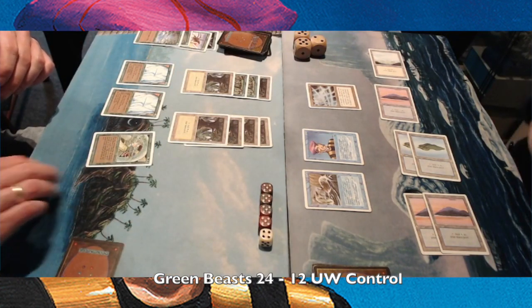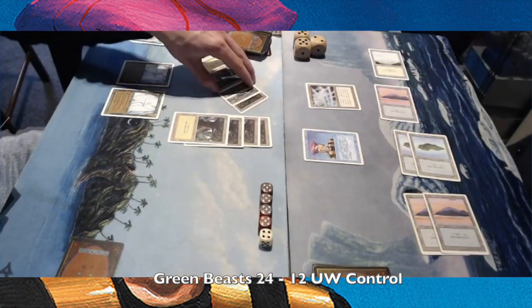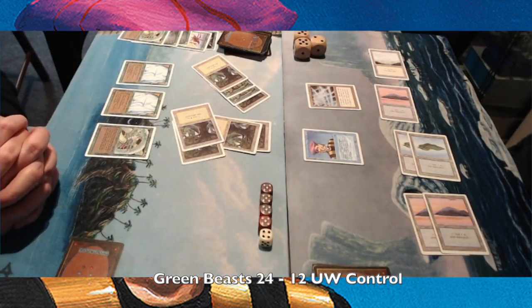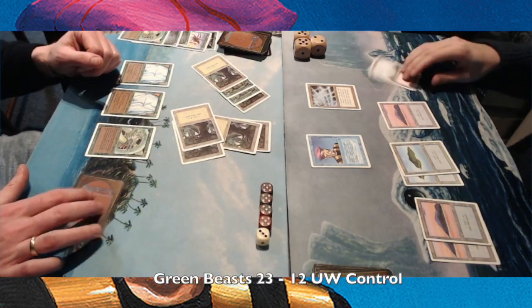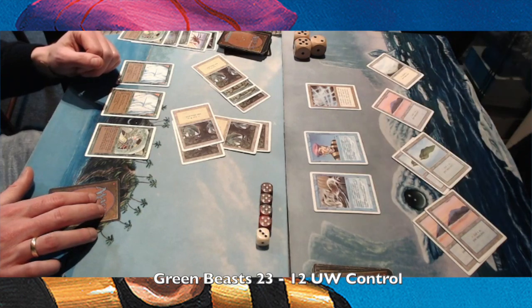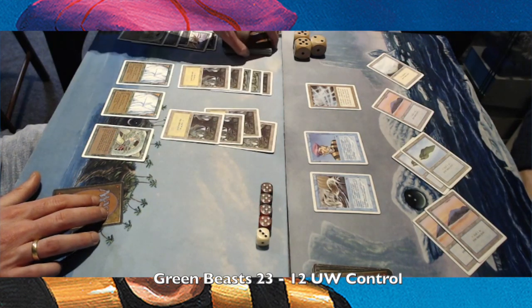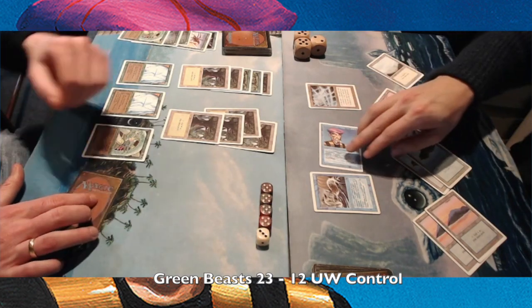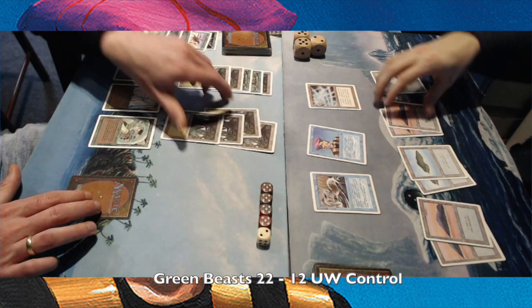Sea Serpent is 5-5 and it can only attack if my opponent has an island. But in this case, I want to use it as a huge wall basically. I block the Crawl Worm there, and he plays another Crawl Worm. I cast another Sea Serpent, so that's a pretty good answer. Even though my brother's on 22 now, it looks like I have control of the game.